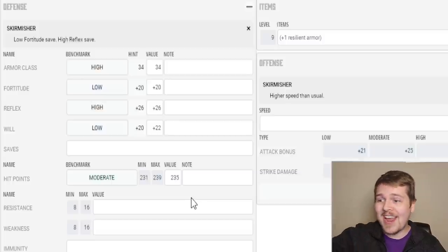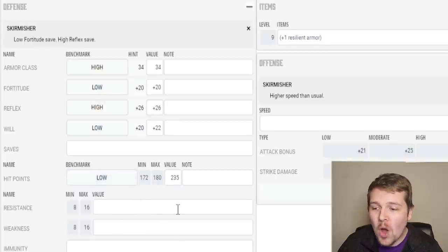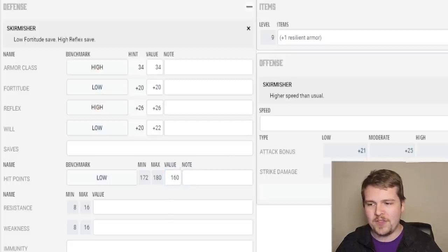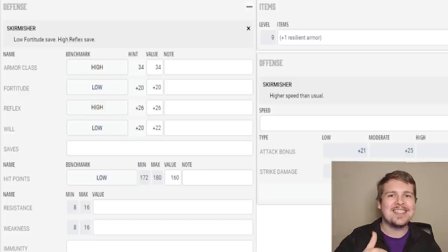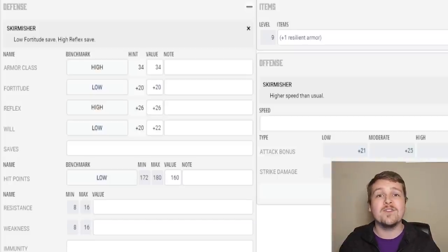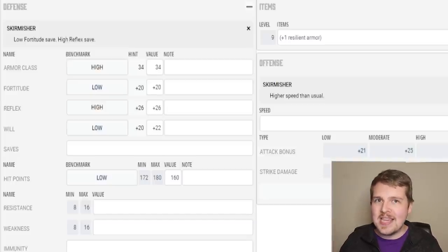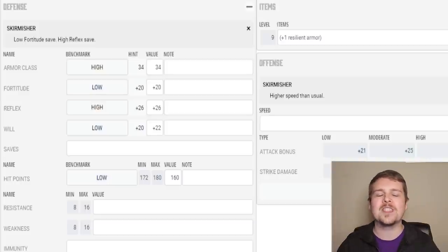If I want to give this thing a high armor class, I want it to be more brittle. So along with that low constitution score and low fortitude save, I don't want it to have too many hit points. So I might go below the low offering — it says 172 to 180. I'm going to go with 160 hit points on this thing, because not only is it going to be tough to hit with normal attacks, but the way we're designing this creature, it's going to be going in and out and moving around and tough to keep track of. When designing a monster, you want to be careful of each choice you make not to overtune it. Just because something might have a low armor class and not many hit points doesn't mean it'll be easy to kill. Just because this thing has a low fortitude save and low hit points, it's going to have abilities and behaviors that make it more difficult to manage.